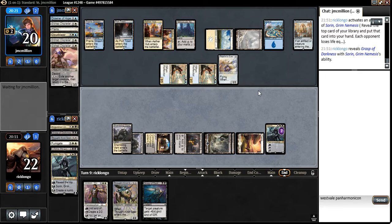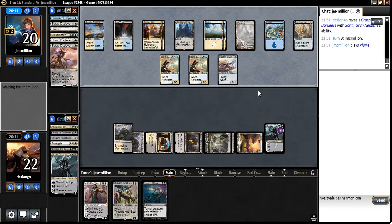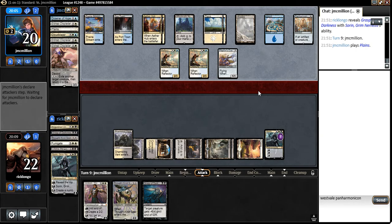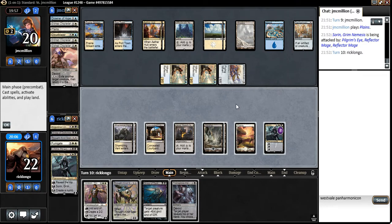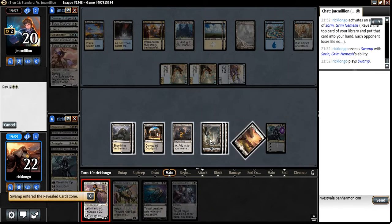Does he have an Avacyn or something? Not even sure this deck runs Avacyn — I don't think it does. Haven't played much against it, to be honest. So it's all attacking the Sorin here — next turn I get to play Gideon and still have mana for a Grasp of Darkness. Let's play a Gideon.